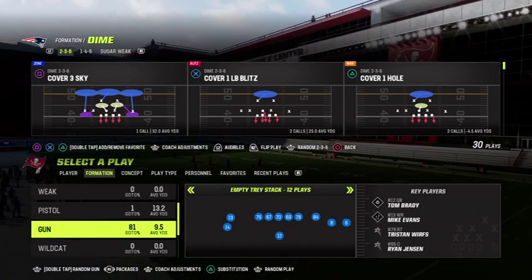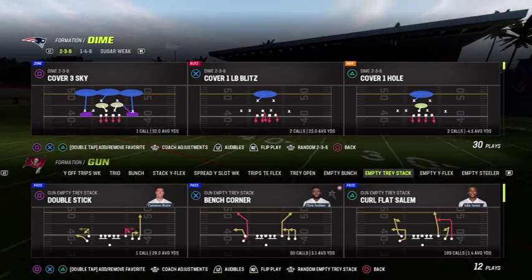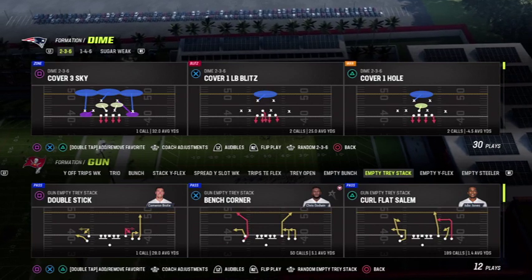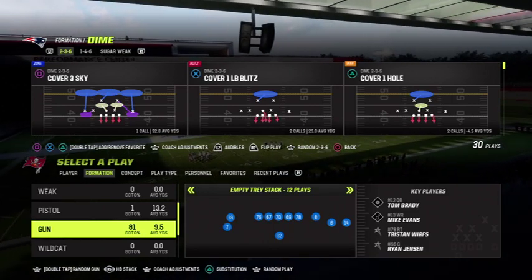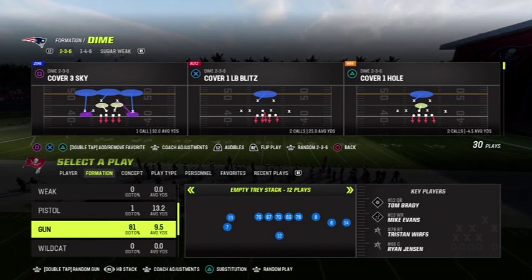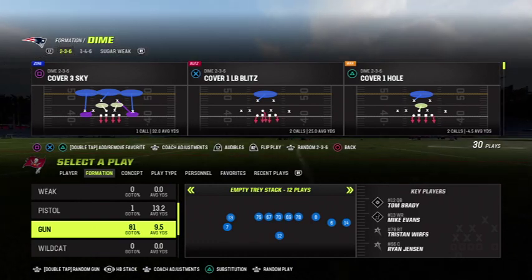So now on to the tip. The gun empty tray stack is the formation. We have two tight ends by default over on the right side, both in the slots. If you do not have a fast tight end — 87 speed or above — then you want to go to your packages and go to halfback stack. That will put your number three wide receiver where he needs to be. Just as long as it's basically 85 speed or over, wide receivers usually have better agility, so I do like to have a wide receiver there.